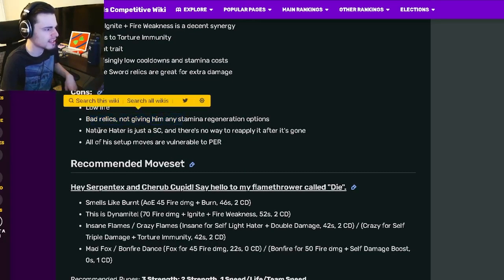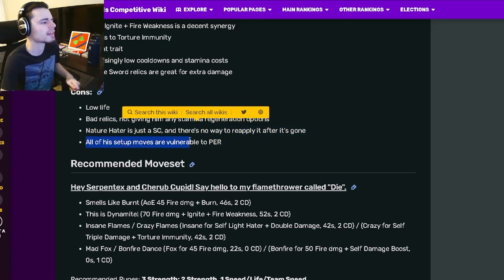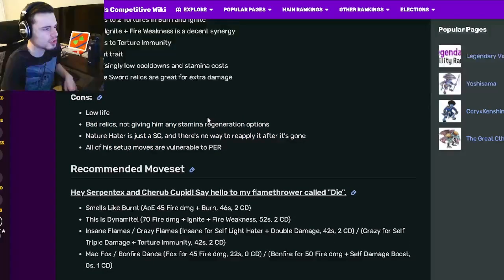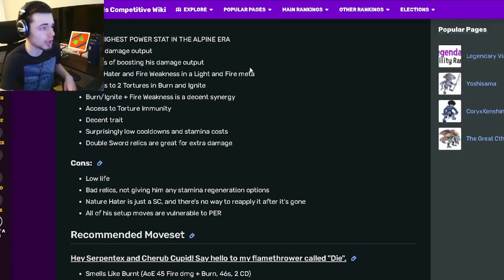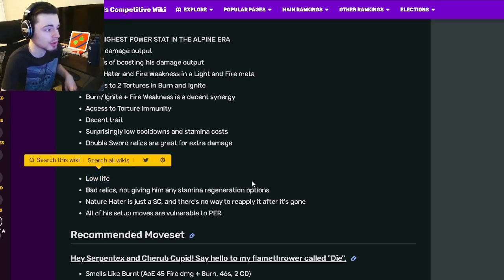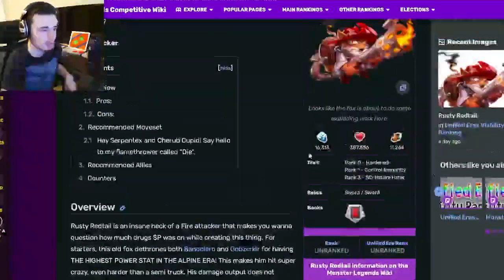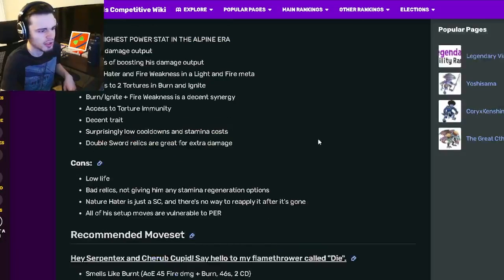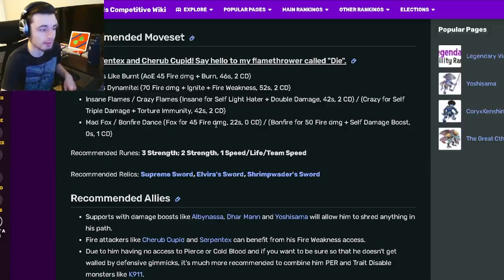His cons are a low life stat, bad relics, and Nature Hater is just a status caster. All of his setup moves are vulnerable to positive effect removal. For this monster, you really want a mega taunt to block everything for him so he doesn't take damage — since he has low life — and so he can deal as much damage as possible, given his very high power stat and high-damage moves.